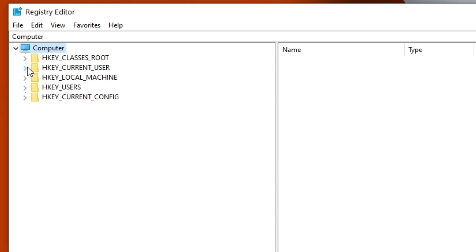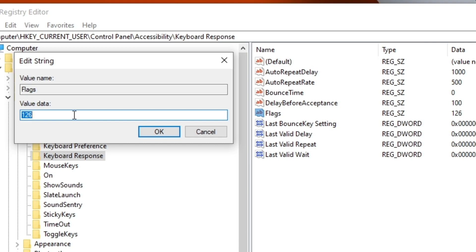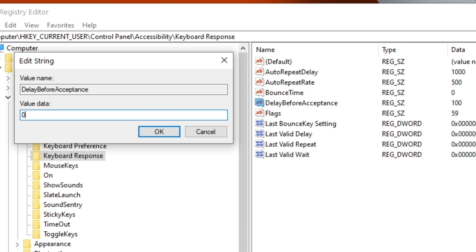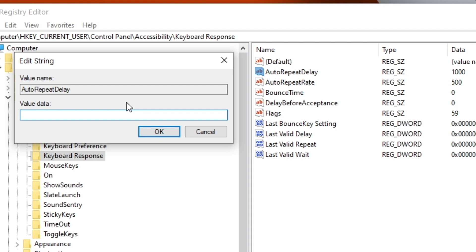In Windows 10, hit your Windows button, type regedit, click Registry Editor, then navigate to: HKEY_CURRENT_USER > Control Panel > Accessibility > Keyboard Response. Double-click on Flags and change the value data to 59 — this allows you to edit the other values. The rest of these values are measured in milliseconds. Set Delay Before Acceptance to zero, set Bounce Time to zero if it's not already, then set Repeat Delay and Repeat Rate to your preference between 200 and 150 to start, lowering it as you can handle it. Set Auto Repeat to 6 to start.